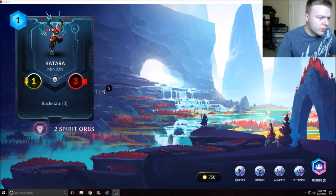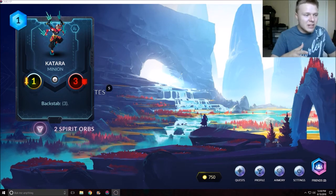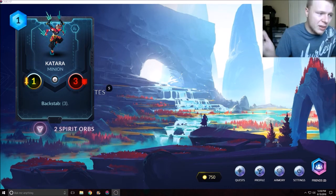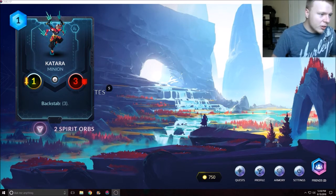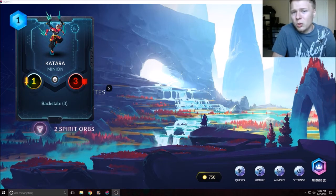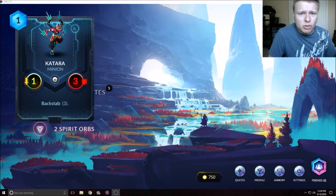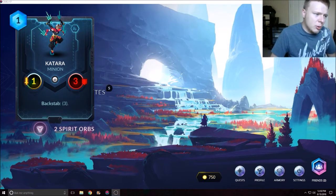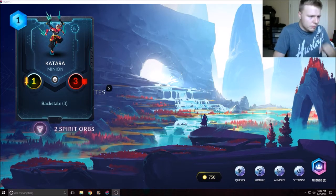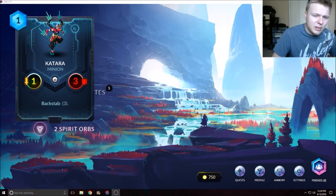Next card — Songhai's Katara: one mana, 1/3, with Backstab 3. This is great. This is what backstab needed — a one-mana card that's not just a Heartseeker. Heartseeker is more for the Reva deck. This card is what backstab needs; I'm glad it has Backstab 3 because it's going to do a lot more damage. And even if not, you have a 1/3 to play turn one that the general can't one-hit.